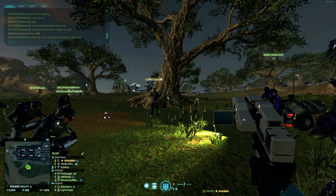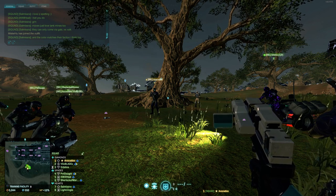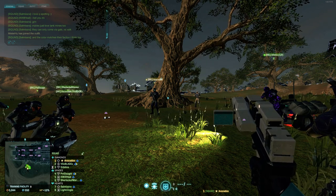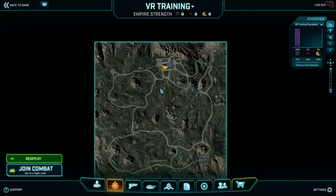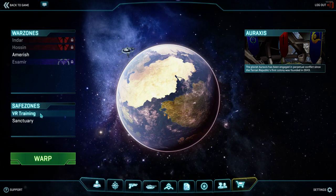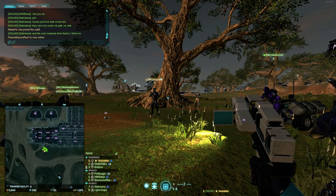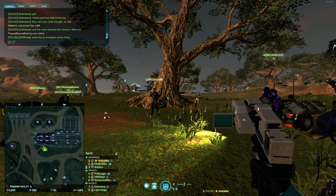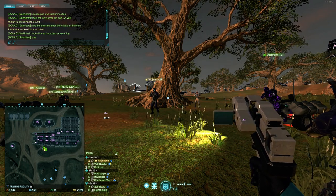Routers show up on the map in the enemy faction color. You will see a teleporter symbol show up on the map somewhere on a base where it shouldn't be. I will show you what a teleporter symbol looks like when we deploy to the main continent. When a router shows up - if they have dropped the router correctly and know what they're doing - that room where the router has been dropped is going to be fortified. There will be hardlight barriers, heavies camping the doors, light assaults camping everywhere including the sky, spitfire turrets, and mines.